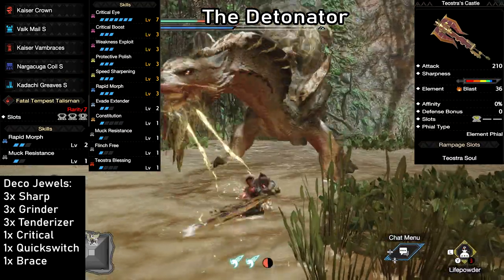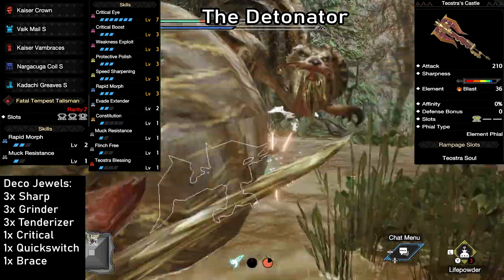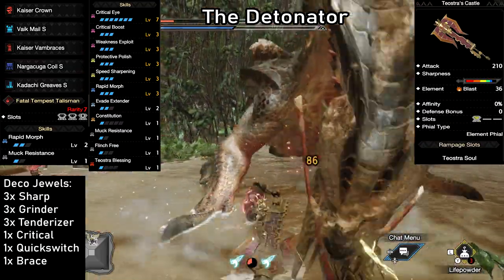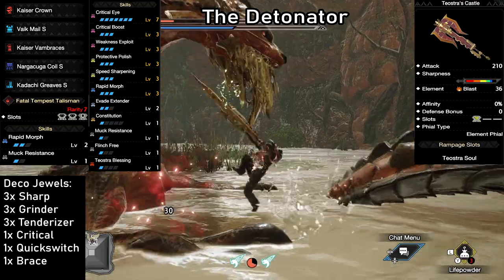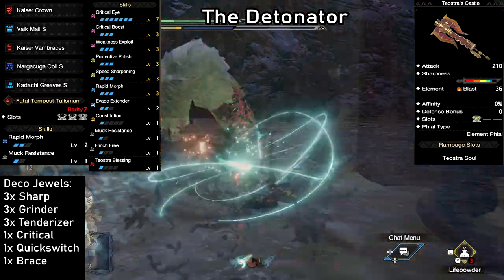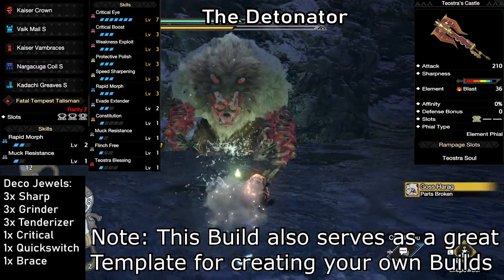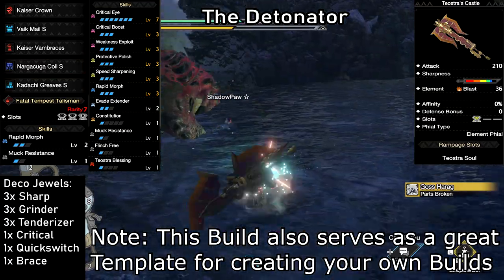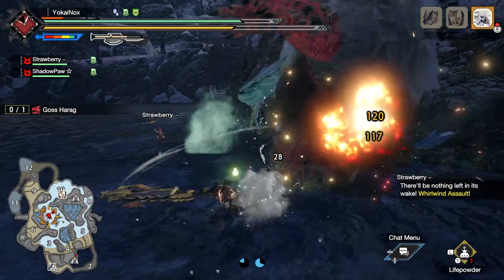We have the high blast element, an Elemental Phial to boost it even further, and the Teostra Blessing from the armor, which makes blasts go off faster. So basically, this thing is a very sharp axe made out of dynamite. Having that extra level 2 slot on the weapon makes this build even easier to adjust than the last one, which used the same Talisman, also making it easy to fit in skills if you choose to switch it up. Gotta hand it to the designers — amazing job on the weapon design here. This one is literally a blast to use.